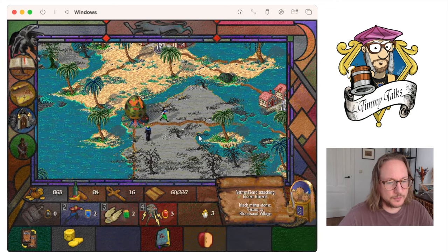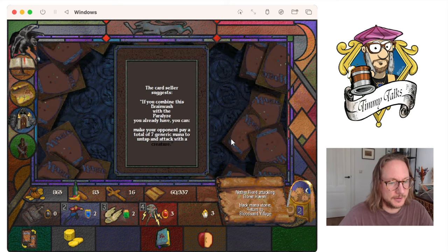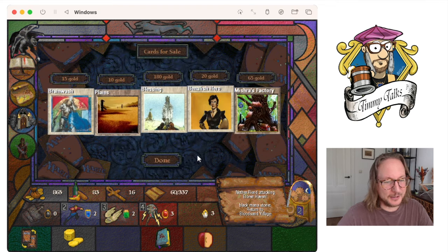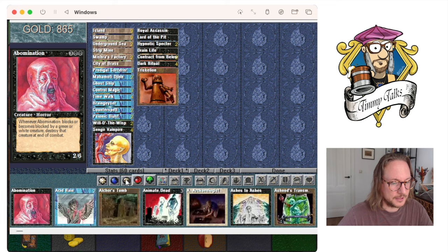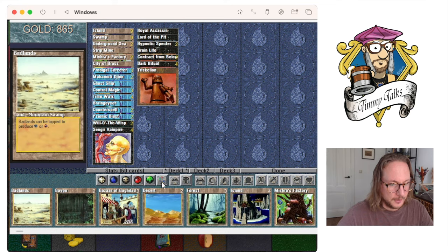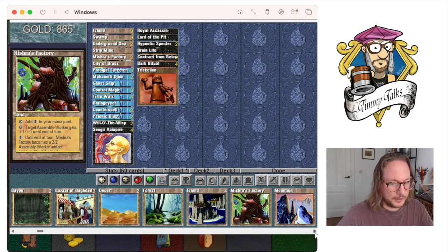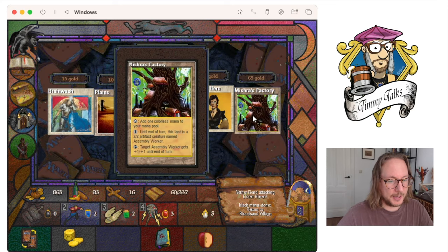Buy cards and hints: if you combine Brainwash with Paralyze — I think I saw this one already, could be in forgotten combos. Let me check how many Factories I have. Mishra's Factory — I'm playing with two and I've got one here, so that could be my fourth one. That's actually not a bad idea. I could build White Weenie — wouldn't that be funny? Let's just buy it, why not?